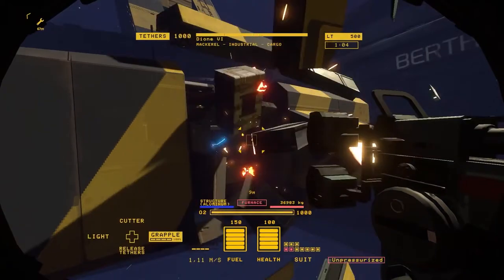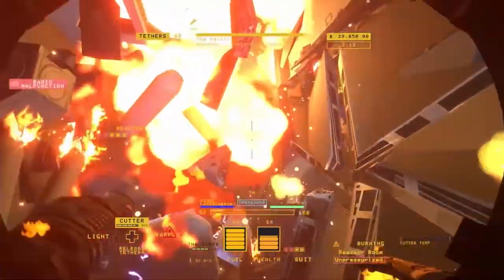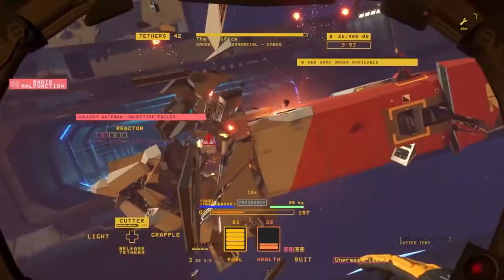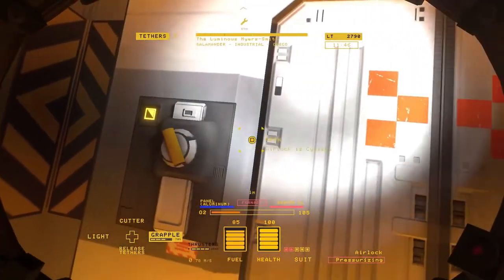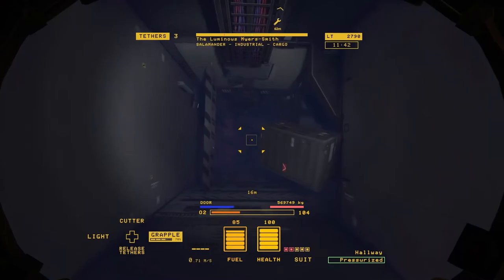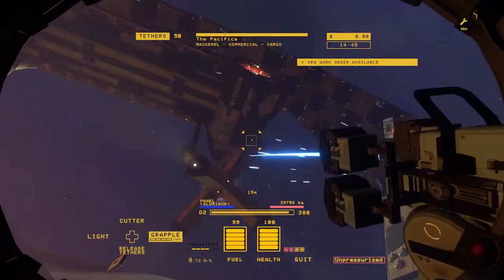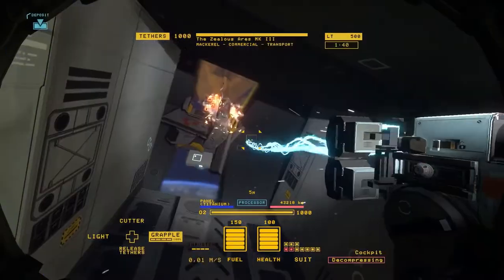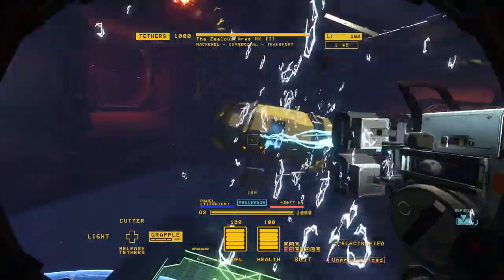If you pierce a hole in a pressurized room or accidentally clip the edge of a fuel pipe, the ship you're salvaging can quickly turn into a deadly metal coffin. Every ship is different, but their dangers are the same. Pressurized spaces, when exposed to a vacuum, experience a decompression event as the oxygen rushes to escape. If you don't grab onto something fast, you'll be forced out into space too.